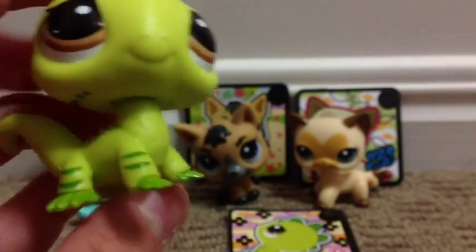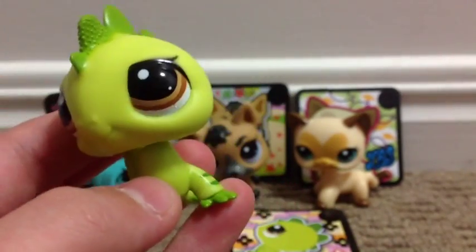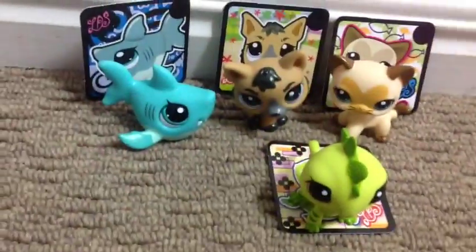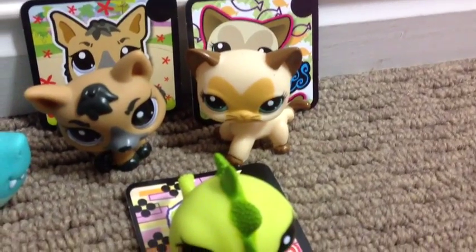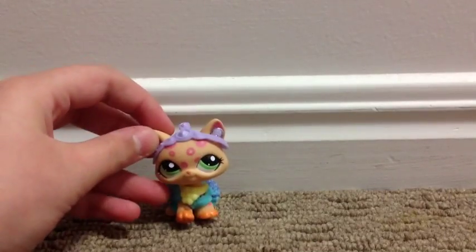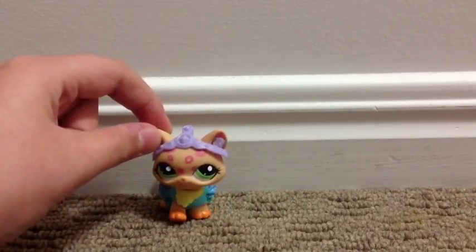I'll put the names up on the screen and in the description. So these are the new Littlest Pet Shops I got: shark, German Shepherd, short-hair cat, and iguana — boy, boy, girl, and boy. And there's also a girl. I will see you next time — rate, comment and subscribe. Bye!